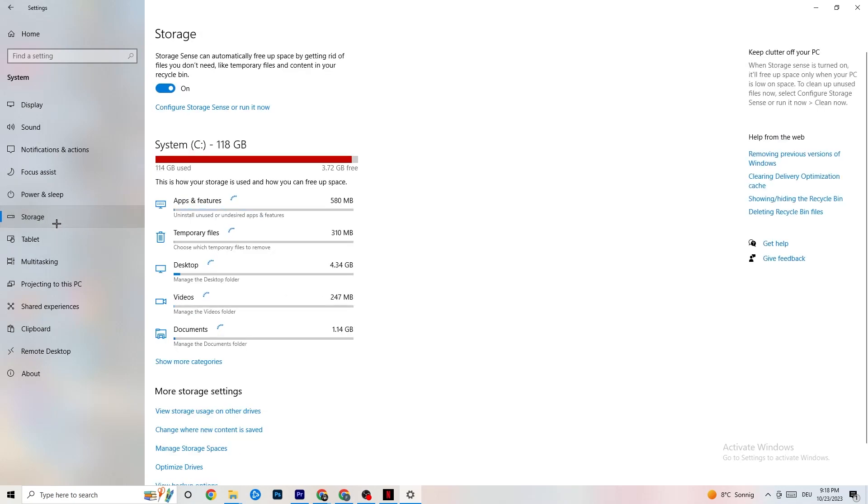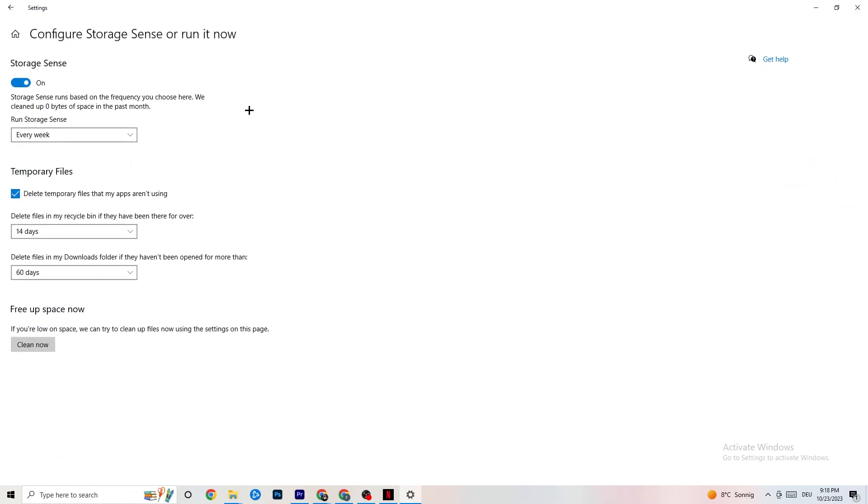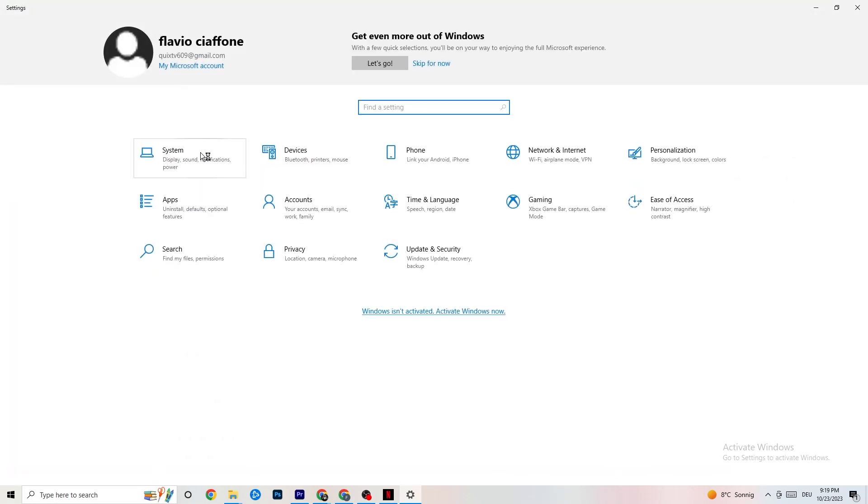Next, go to Storage. Click into Storage Sense and run it now. You can adjust the algorithm to your preferences, but I recommend keeping settings like every week, 40 days, 60 days. Then click Clean Now — this will delete every temporary file on your PC that you don't need, essentially getting rid of trash.